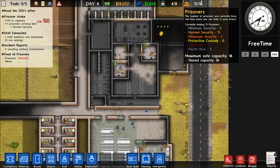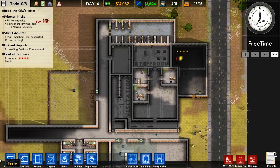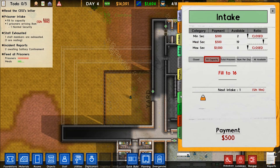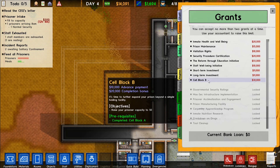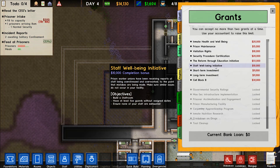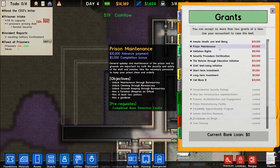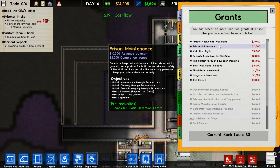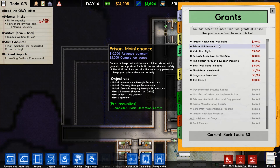We could almost build the corridor out a little. We need about 50 for max security. The short-term investment is 5,000 and returns 16,000 upon completion — not sure how long that takes. Education Prison Maintenance — we need a foreman, two janitors, and unlock maintenance. That gives us 10,000 up front and 5,000 upon completion, which is a pretty sweet deal.